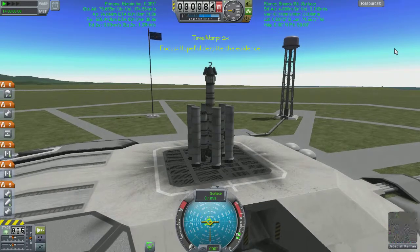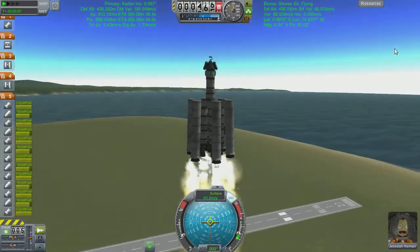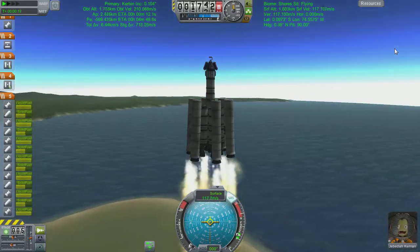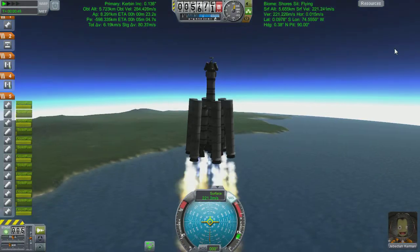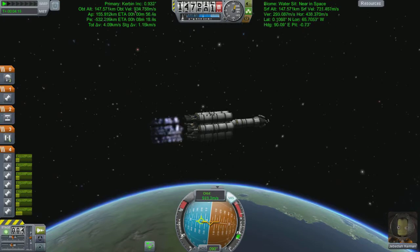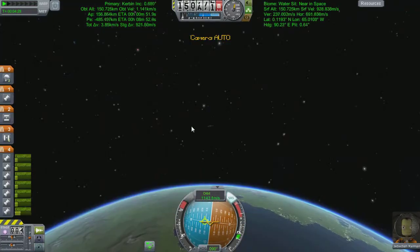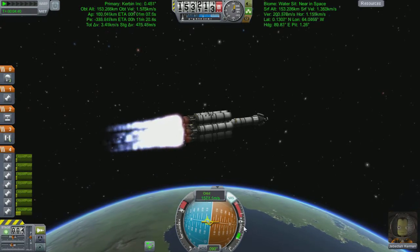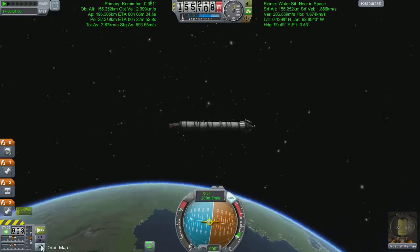We drag ourselves out to the launch pad and prepare for the Mun shot. We take off and have a very nominal flight up towards orbital velocities — in fact it's so incredibly boring that we rush through this first stage, and after minimal acceleration make our way up to a couple of hundred kilometers above the surface. You'll notice I've not used up my second stage — my first liquid stage — yet. Watch those orbital rings slowly expand.